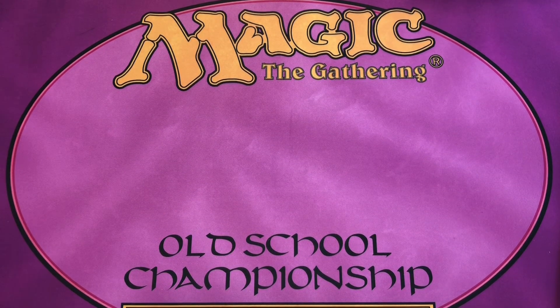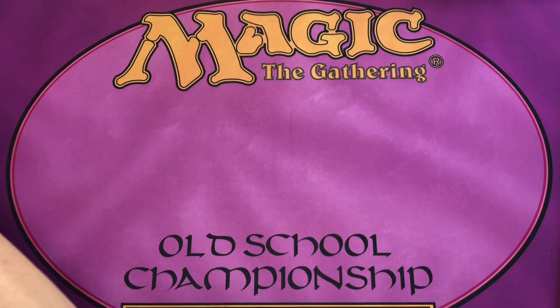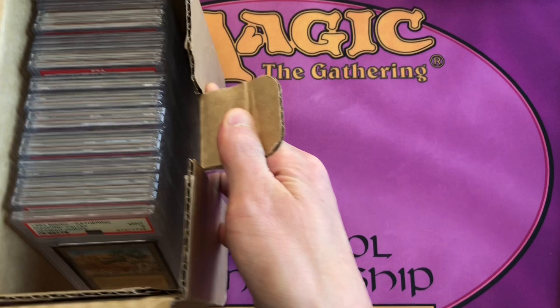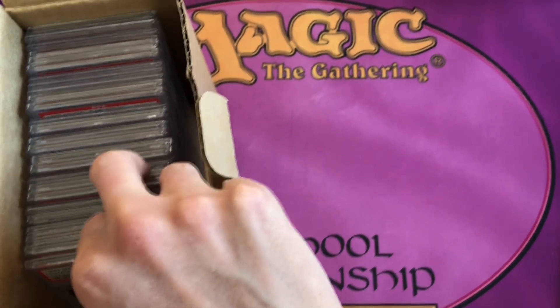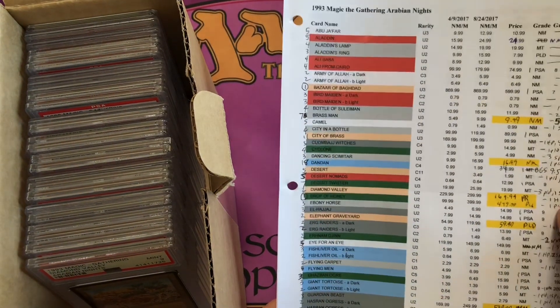Good morning everyone, welcome back. We've got our Arabian Nights play mat out today, which means we are going to look at some Arabian Nights cards from the 1993 Magic: The Gathering set. Previously on the channel we've looked at some signed Arabian Nights cards, some reprinted white-bordered Arabian Nights cards, and most recently some graded PSA and BGS Arabian Nights cards.